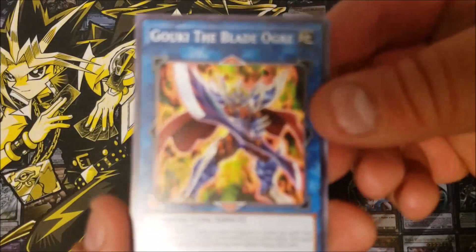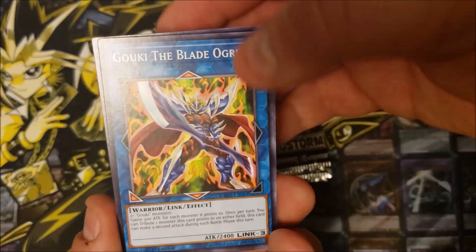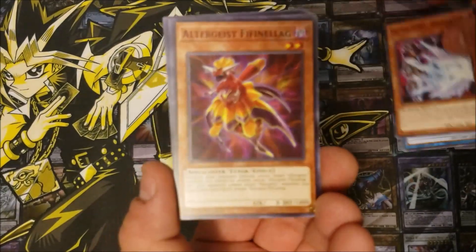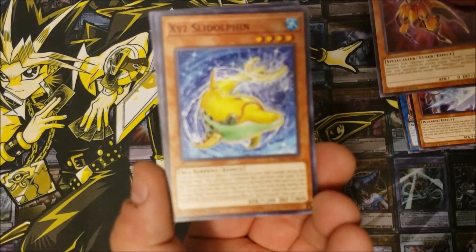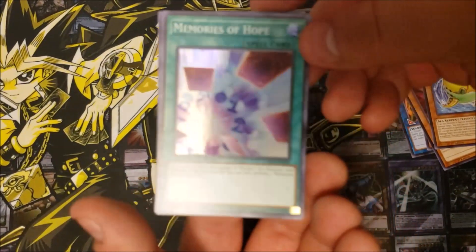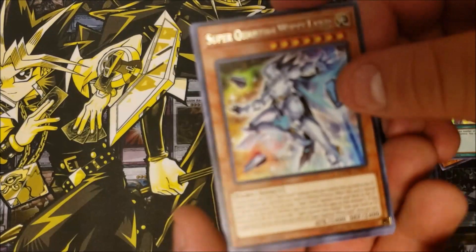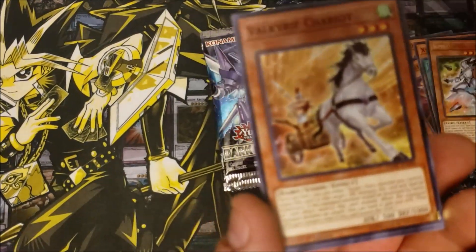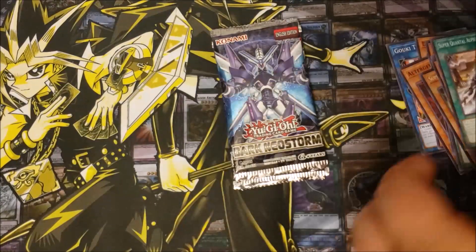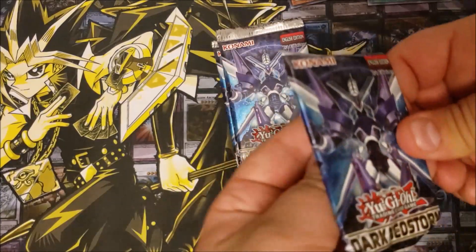So we got: Goki the Blade Ogre, Destiny Hero Draw Hand, Ultrageist, Finro, C Cell Dolphin, Memories of Hope. Okay, Super Quantum White Lair — so we got the Super Quantum support, and Valkyrie support. Okay, putting the rares and holos aside. Next pack.